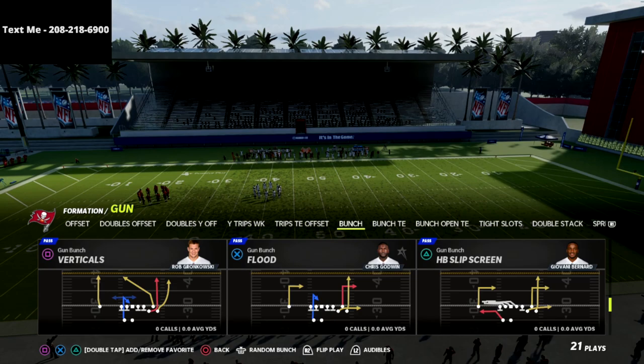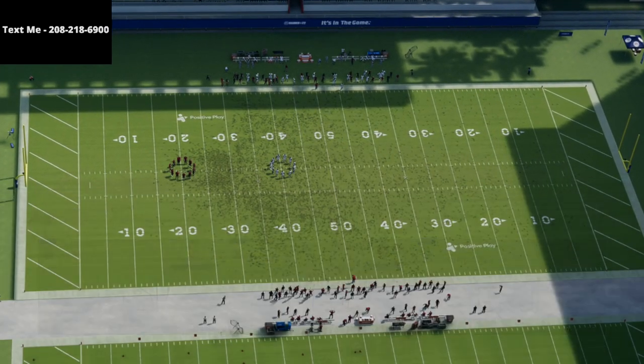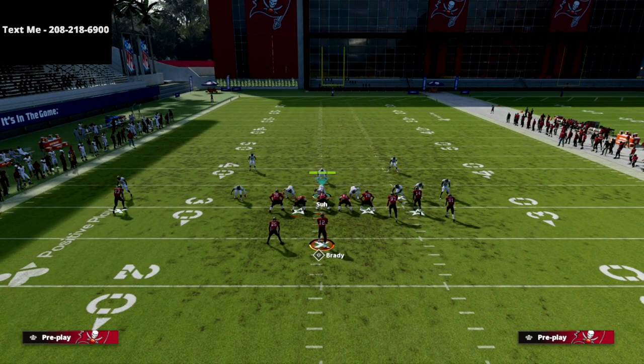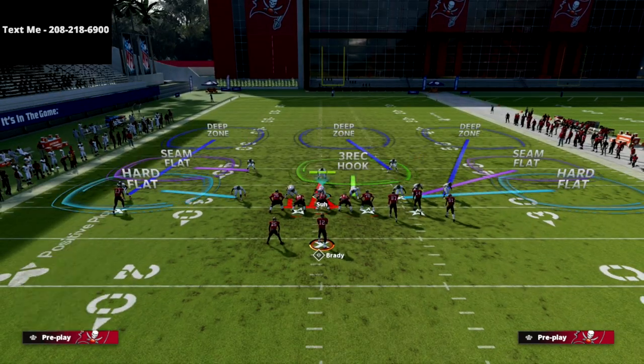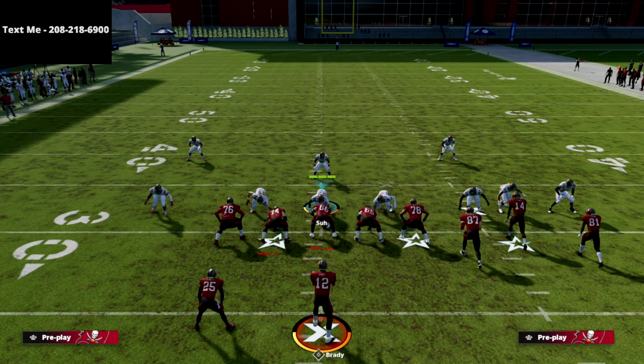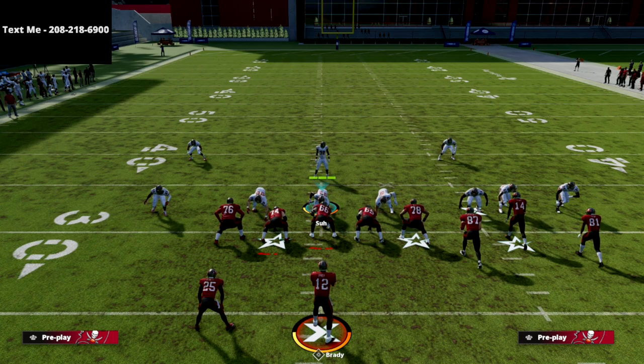We're in the Gun Bunch and we're going to be using the Verticals play out of the Seattle Seahawks. Before I break down this play, I want to let you know that if you haven't already joined our text message membership, it's a way to get Madden 22 offensive and defensive guides completely for free. All you have to do is text the word Madden to 208-218-6900 and we'll send you those schemes for free every single week throughout the Madden 22 season.